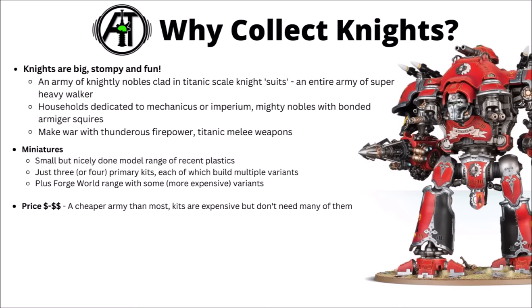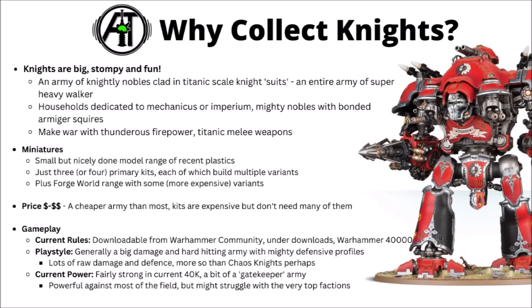In-game in 40k, their current rules are downloadable from Warhammer Community under downloads in the Warhammer 40,000 section. Playstyle-wise, they generally have big damage and defence — massive firepower tends to be their hallmark, with some noble melee to back that up. They often play a fair bit bonded, with one big Knight paired with an Armager to give both extra benefits through Bondsman abilities. Compared with their Chaos Knight cousins, they're a bit more of a raw damage and defence type army, with stratagems and army rules adding extra dangerousness or durability rather than messing with things like Battleshock.